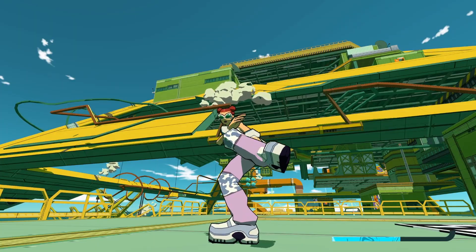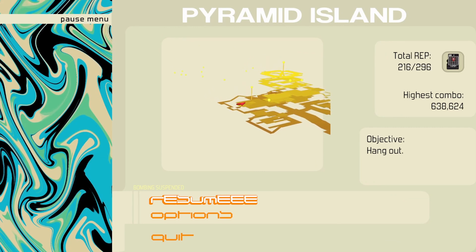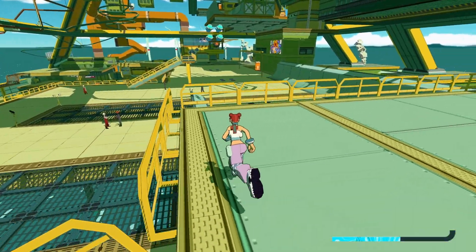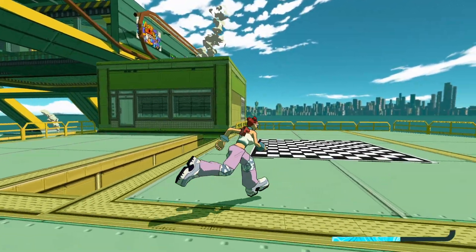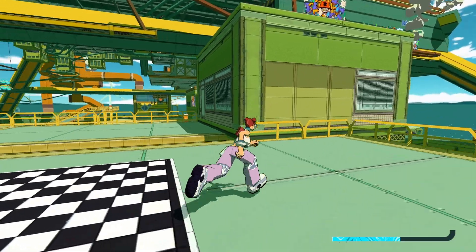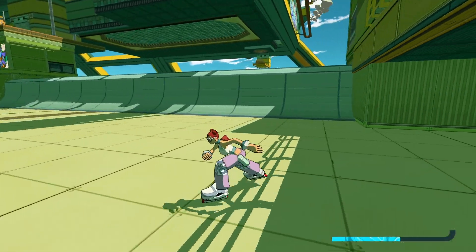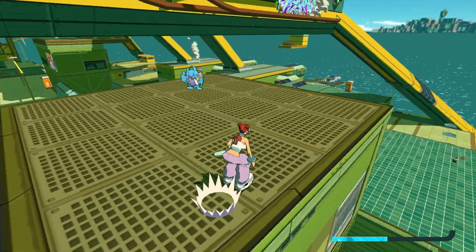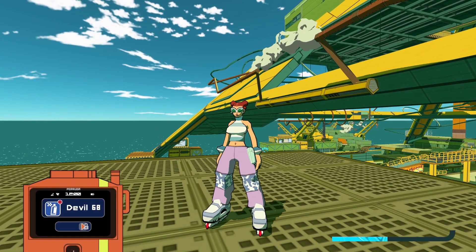We've made it to Pyramid Island. We're over here by this cipher pad, kind of in the area where you start doing all the tricks against the devils. There is a spray on top of this roof right here. I go ahead and get on my gear, do a boost to get some speed, then boost over. This one is called Devil 68.